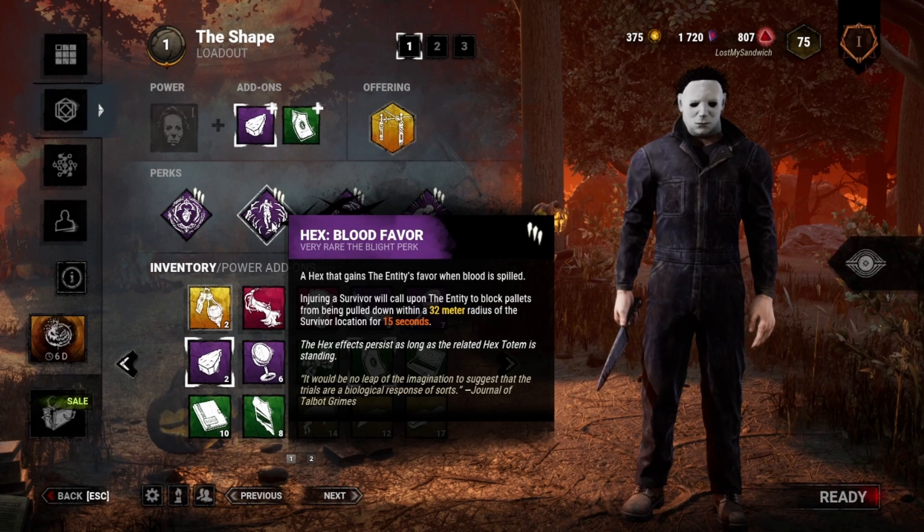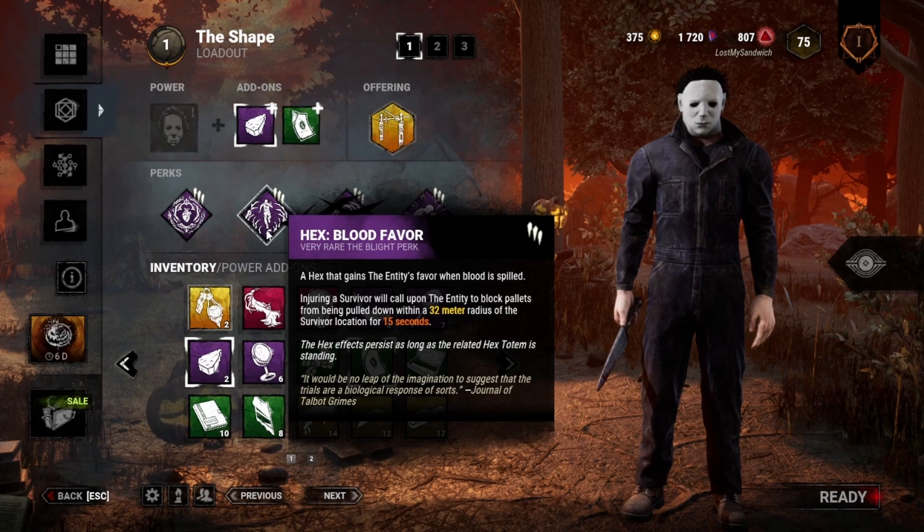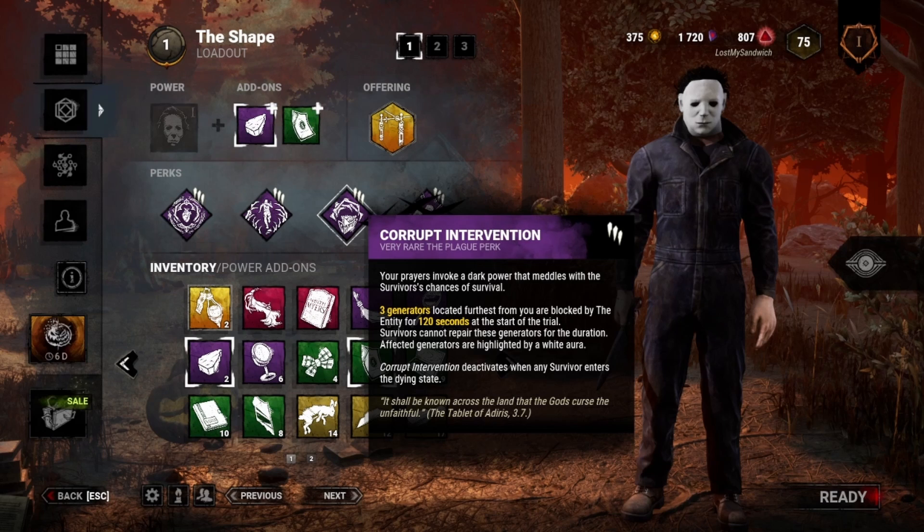Then I've got Blood Favor. Since I'm not always going to be able to hit Tier 3 because it'll take longer, Blood Favor will help with chases a little bit — making it so that pallets can't be dropped on me within 32 meters when I injure them. And then I put on Corrupt Intervention so I can immediately start focusing on stalking and trying to get to Tier 3, and worry less about gen rushing.